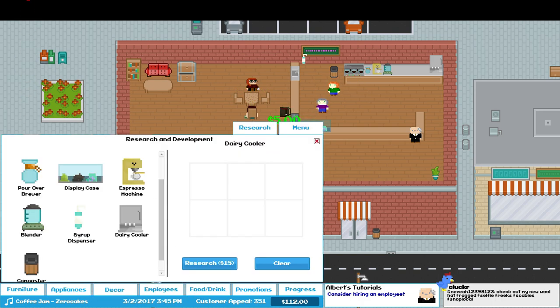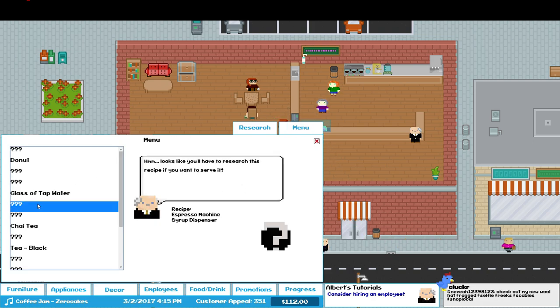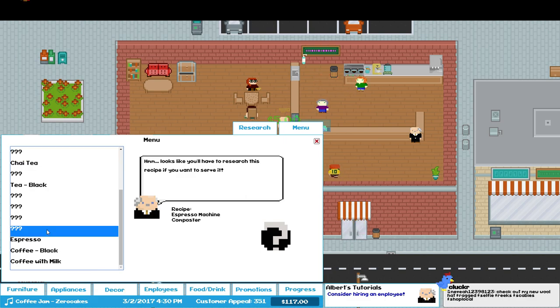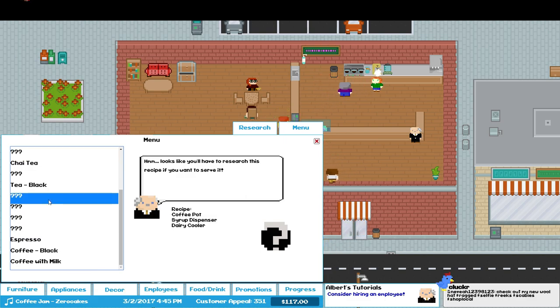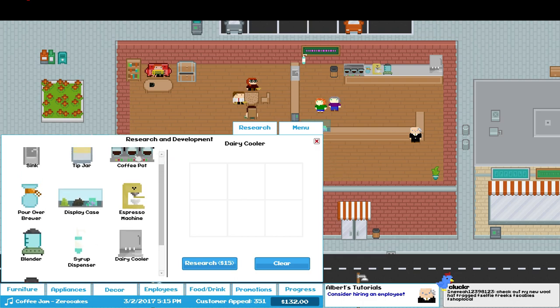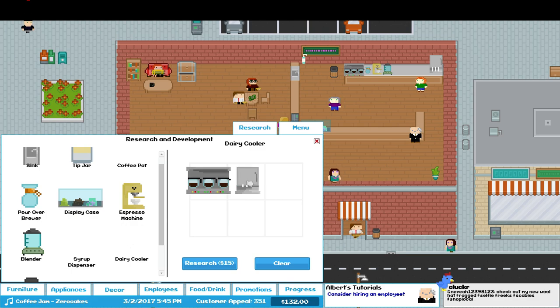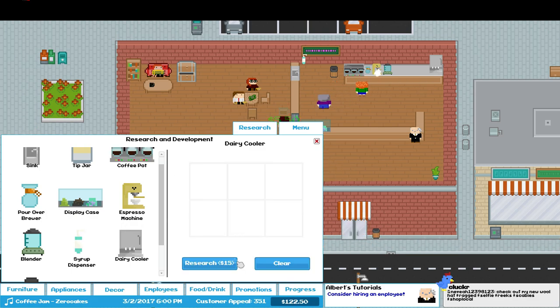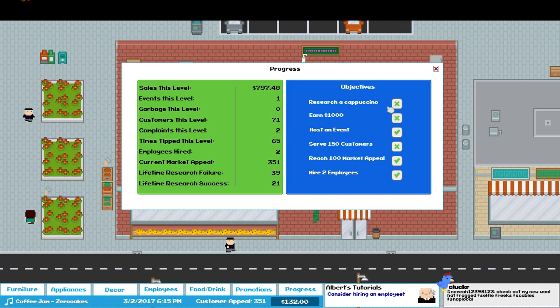What else can we learn here? This is espresso and syrup. Espresso and compost. Espresso with everything basically. Let's try coffee pot, syrup, and dairy. I think that's the one we want. Coffee, syrup, and dairy. There we go — cappuccino! That's one of the ones we needed to get.